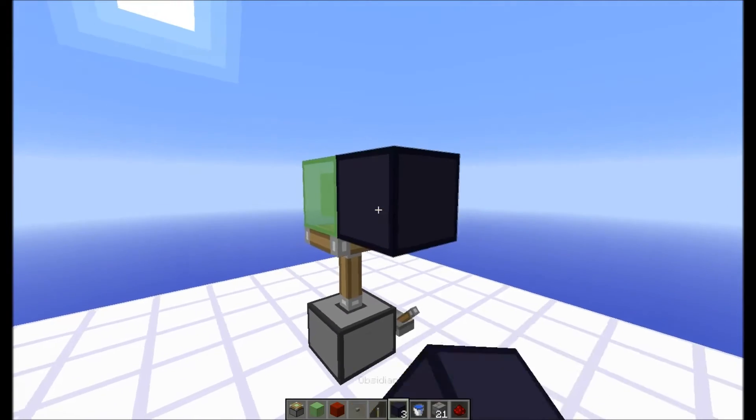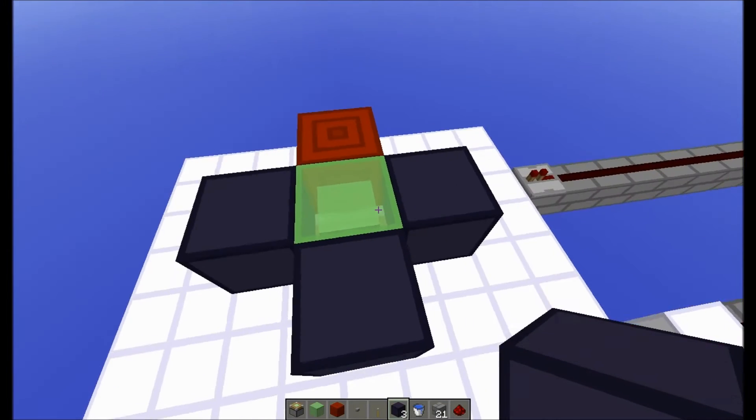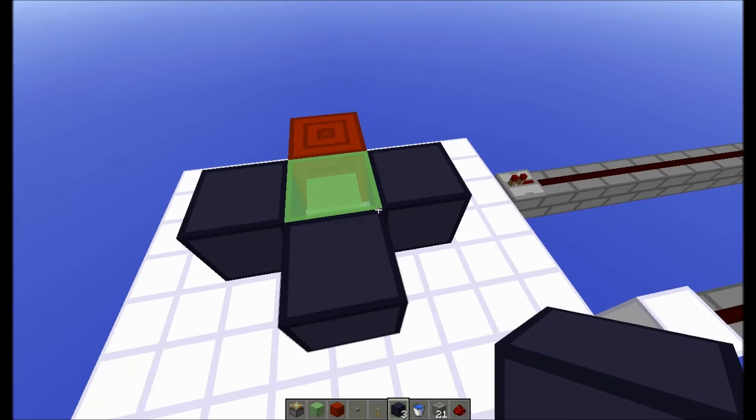Next, you're going to want to place three immovable blocks right here. The reason you do this is so that when you re-log in, it doesn't glitch out and you don't get stuck in anywhere.